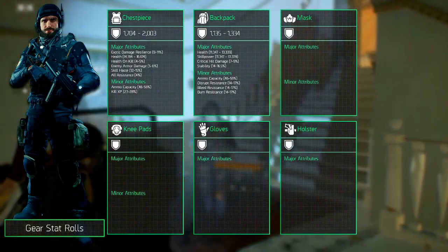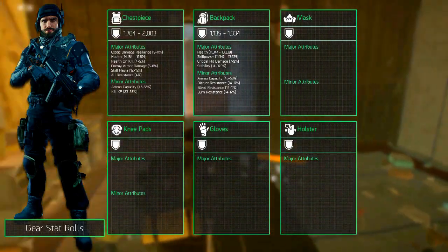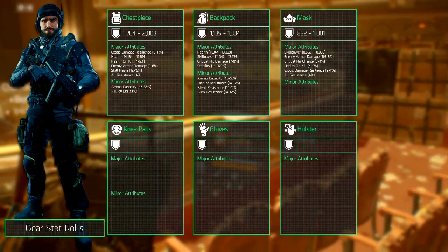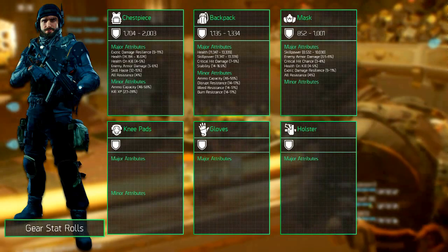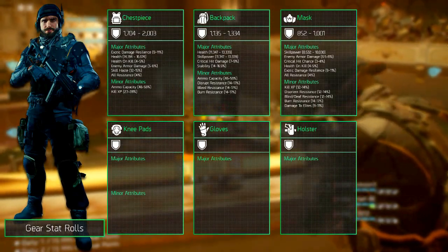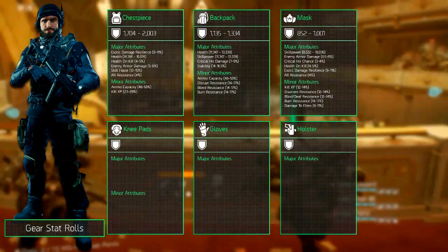The mask is one of the less interesting pieces, but it can be quite good. Its armor rolls between 852 and 1001, which is the lowest out of all the gear. It can equip one major attribute and can choose from skill power which rolls between 8532 and 10030.